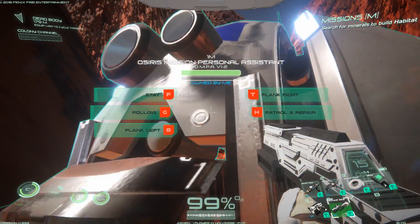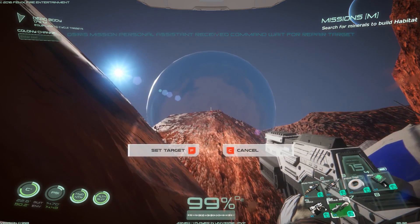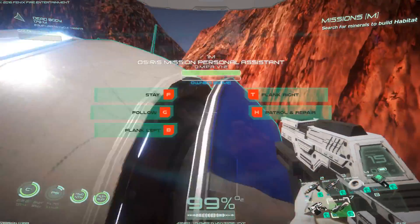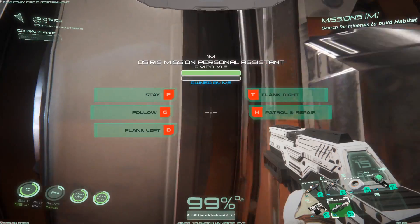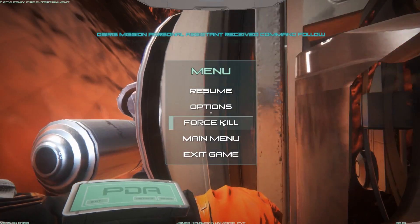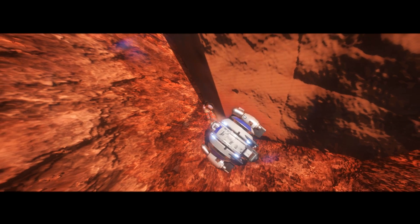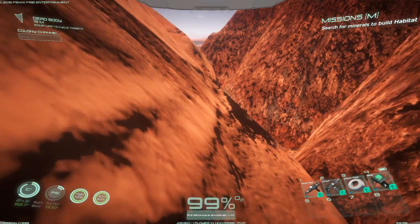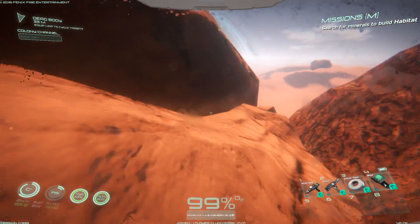That didn't work either. I can't really do anything so I think I will have to destroy myself. How do I do that? The only way I can fix this is probably first kill, so I'll respawn at my base and then I can try to come back and collect my stuff. My corpse is somewhere up here, but I'm pretty sure that I won't be able to get it.